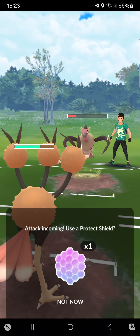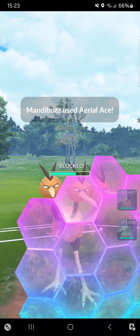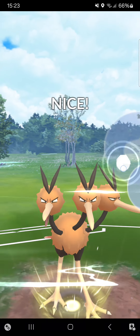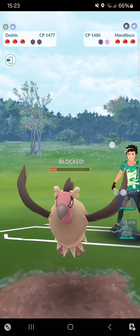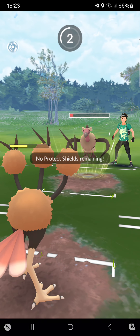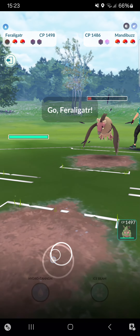Into Mandibuzz — I'm deciding to shield here. Opponent Aerial Aces me. I can get in two Snarls, then just a simple Aerial Ace as well. Aerial Ace will be shielded by the opponent and I don't think Dodrio will make it to the next one — that's unfortunate but okay. Aerial Ace gets rid of my Dodrio. I'll throw in Feraligatr.